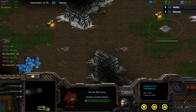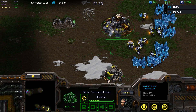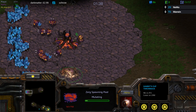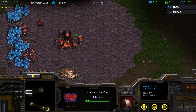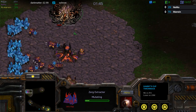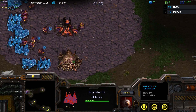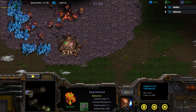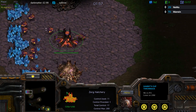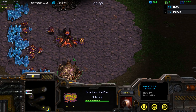Looks like there was a bit of a pause. Looks like Barracks in a pretty normal position — this all kind of is pointing towards a one-rax expand here from Marwyn. I think Marwyn's a pretty standard player. And it looks like we're going to have a fast gas here from Nemu. He actually went something like an overpool into gas, so presumably this means he is going to go for a two-hatch something.